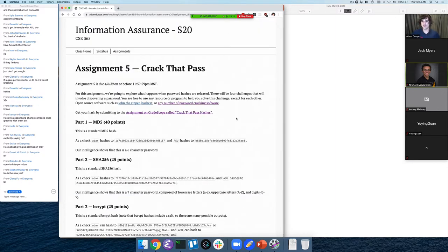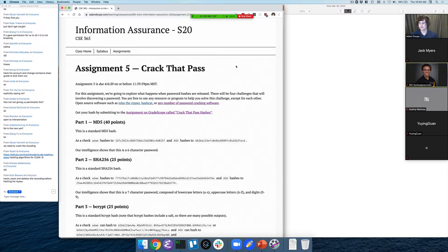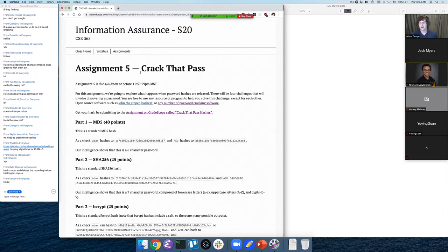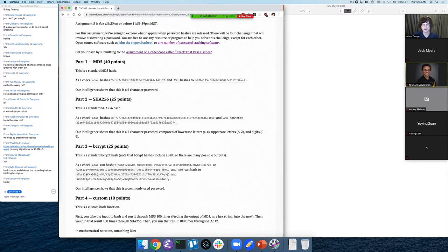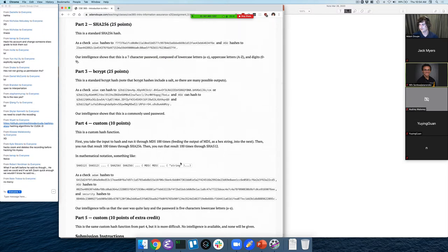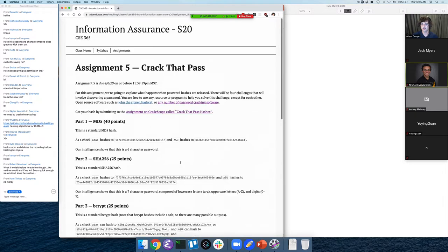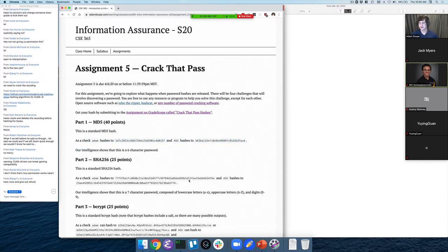The best way to do this assignment is to start early — that's the really important part. If it's five hours to the deadline and you try to start, and it's going to take 12 hours to brute force one of these passwords, there's nothing I can do. If you need to run this stuff overnight, you've got plenty of time. Start now, start playing with these tools, get used to them, try breaking some of these passwords first.